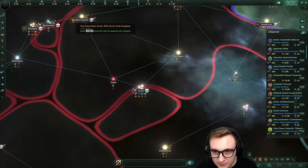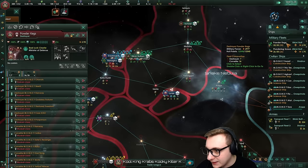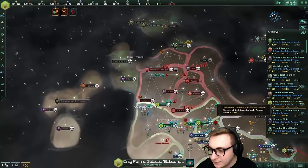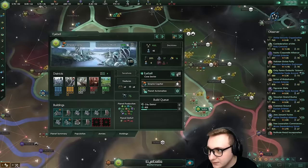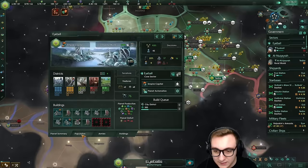Only Farms is in a stalemate - they're kind of pushing in now but have 100% war exhaustion. There's still no galactic community, which is funny - I think it's based off a percentage of the galaxy, and most empires can't see much because there are so many empires in the way. The eyeballs are still doing well, no longer in a war, they have two planets now. Well done eyeballs - we believed in you the whole time. We're getting tier three federations, the military one giving warship fire rate which is pretty nice for them. Nothing too big - let's skip ahead 10 years.